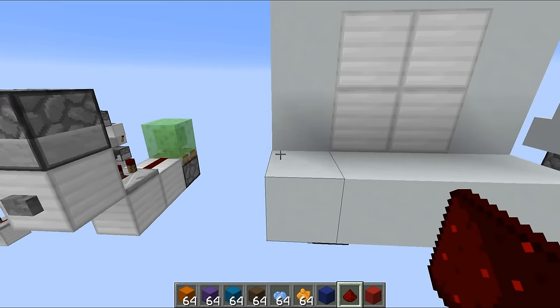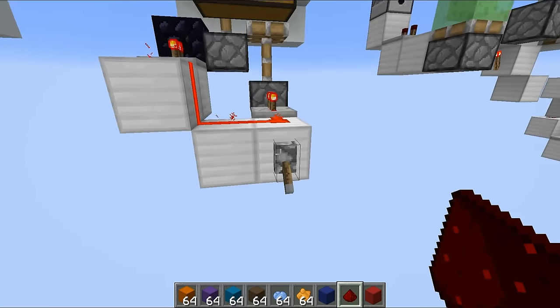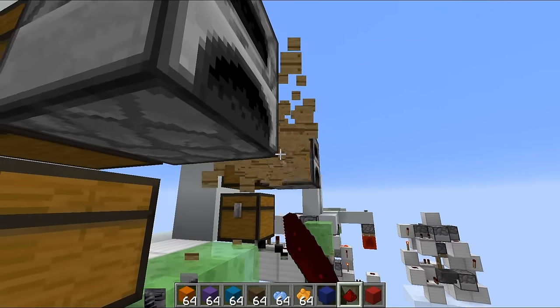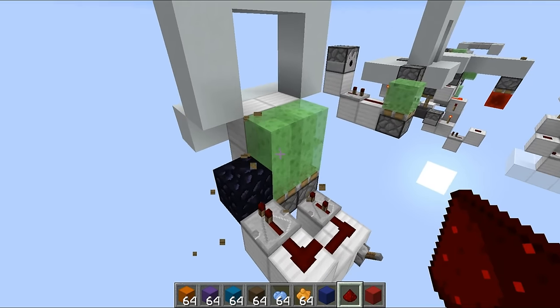This one is exactly the same as design number one, except instead of creating a two by two area horizontally, you create the two by two area vertically. That becomes a lot more obvious when you don't have all of this junk kicking around. There we go — that is the full design, and as you can see it works perfectly.